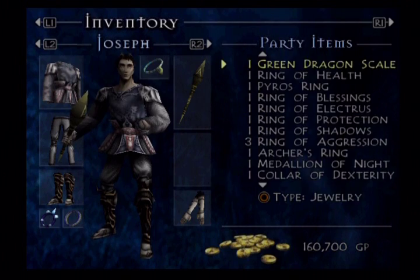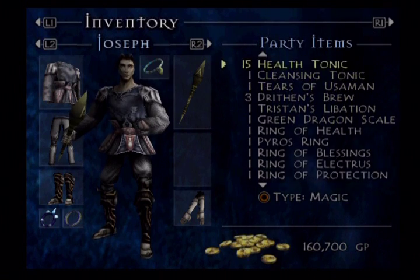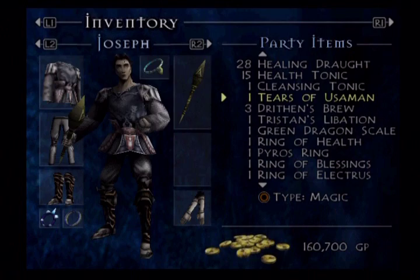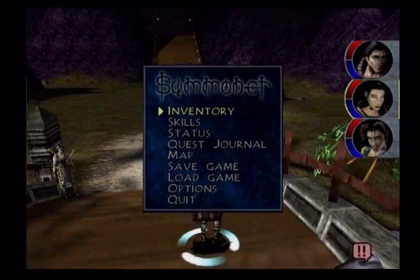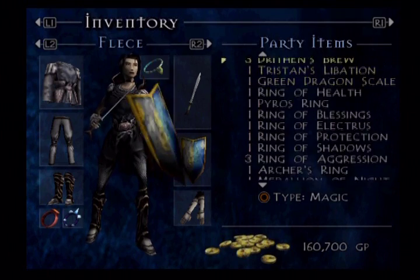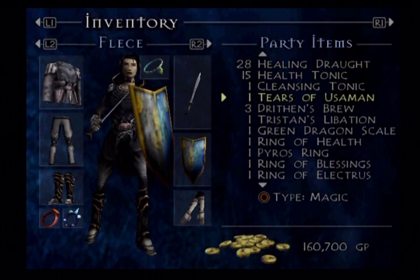Let's go ahead and quickly go to Magic here. And the Tears of Usaman - you get three charges out of it, so you just want to use it on all three characters, one by one, in quick succession.